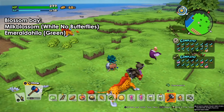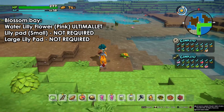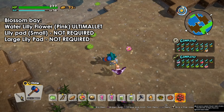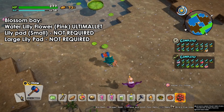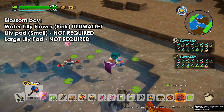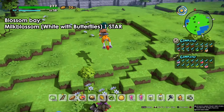Next is the emerald heila, which is a green flower. Both of these and the more can be found all over the place. Next we have the water lily flower — for this one you need the ulti mallet, and they are always in the ponds at the lily pad. The larger lily pads don't count as flowers, but you can pick them up as well.